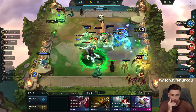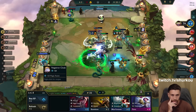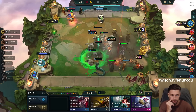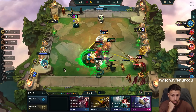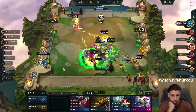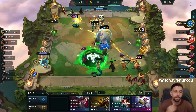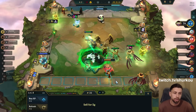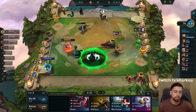Bloodthirster Nasus — I actually like Bloodthirster Nasus here. I could go Ionic Spark — no, I don't need Ionic Spark anymore. It's Bloodthirster Nasus for sure. I should have duplicated Azir — that's a huge mistake. We can save so much HP. It's all about saving HP now because all I need to do is reach level nine and find Cassante, hit 9 Shurima, and the game's over.